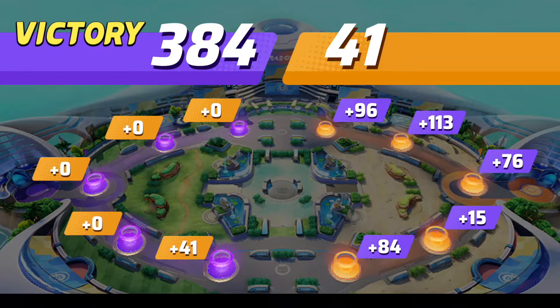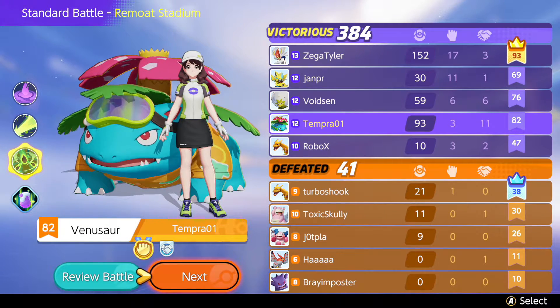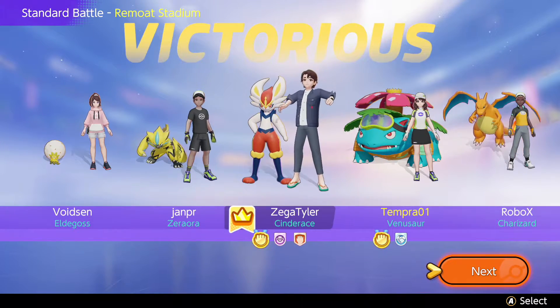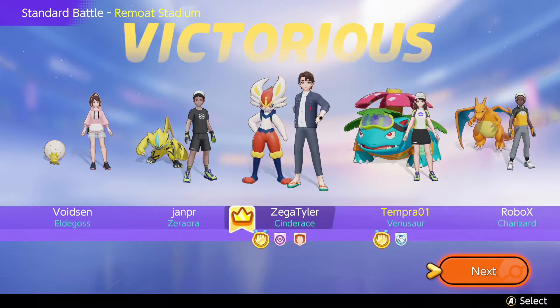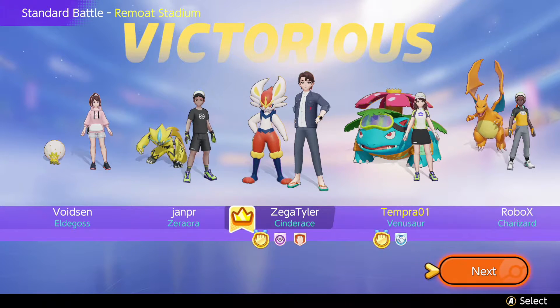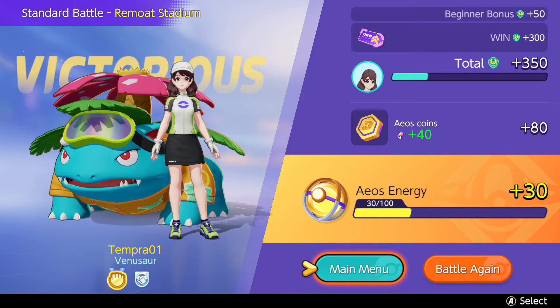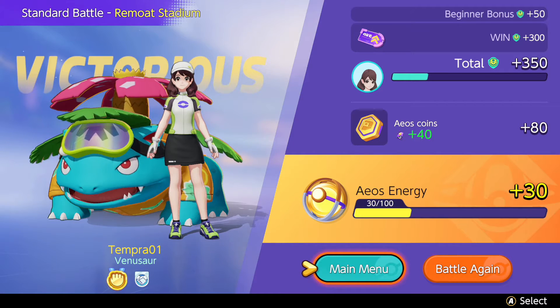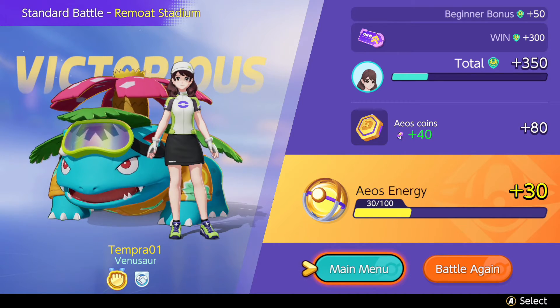That was a decisive win — like usually they're closer than that. Anyway, here's the score screen. I made it on the board — I got some assists and kills, and the purple I'm guessing is how many points you get from scoring. I'm now level 9. Anyway guys, we made it this far — thanks so much for watching and I'll talk to you guys again soon, bye!